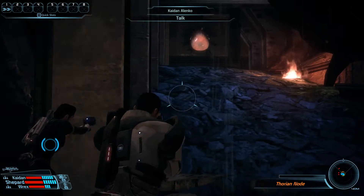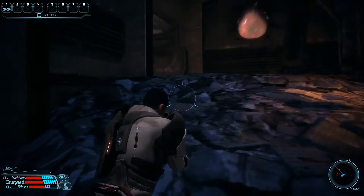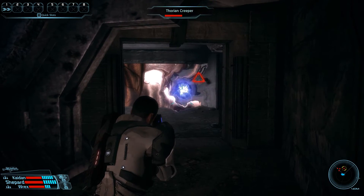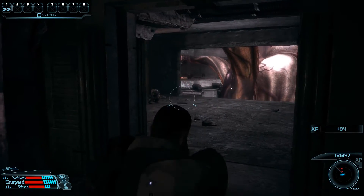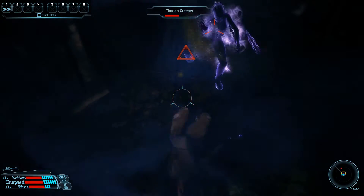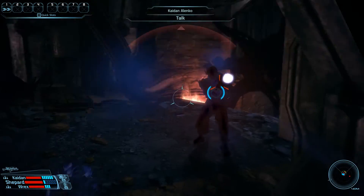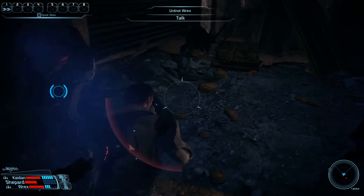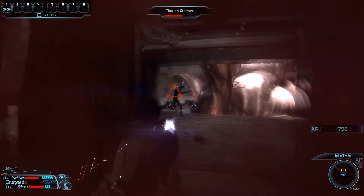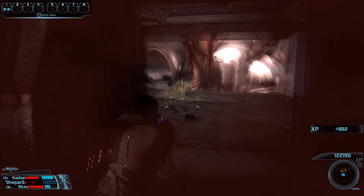Let's get rid of another Thorian node, which spawns a few more creepers as well as another Asari clone. The first creeper positions himself perfectly for a throw off the ledge for an instant kill. We also get knocked down quickly by the Asari clone, but we have one more Throw available — and with that we can catapult her as well as a Thorian creeper off the ledge for two more instant kills.